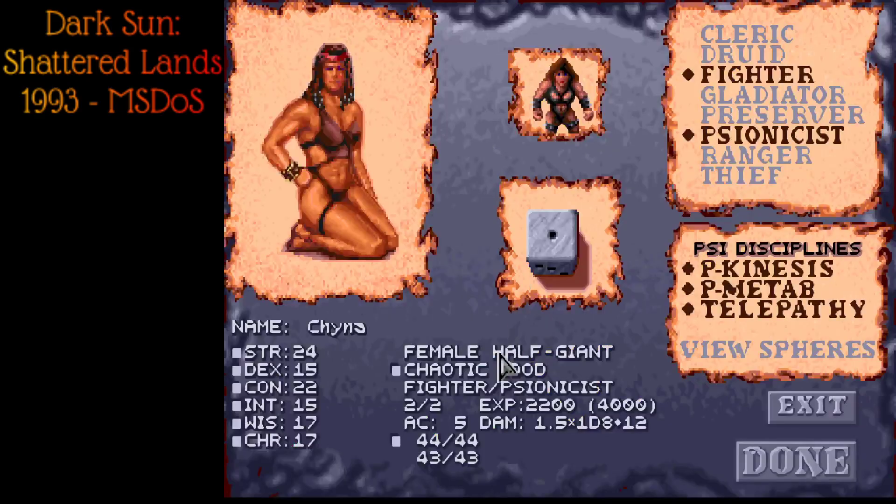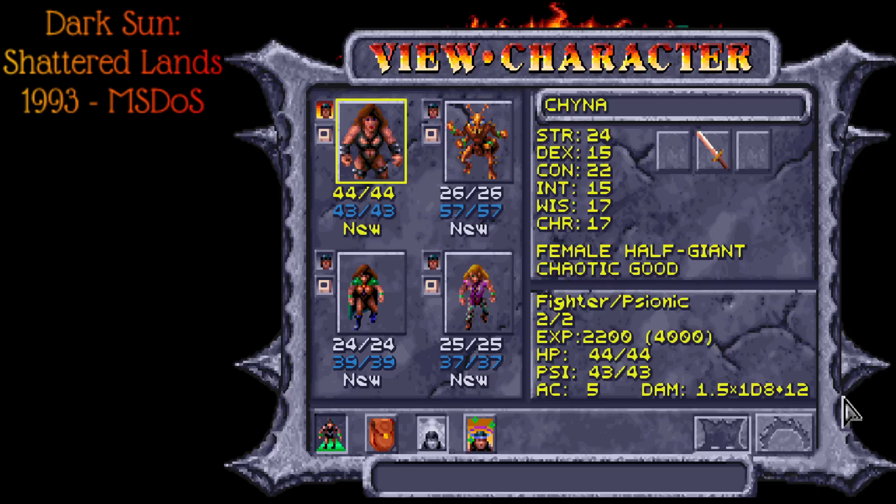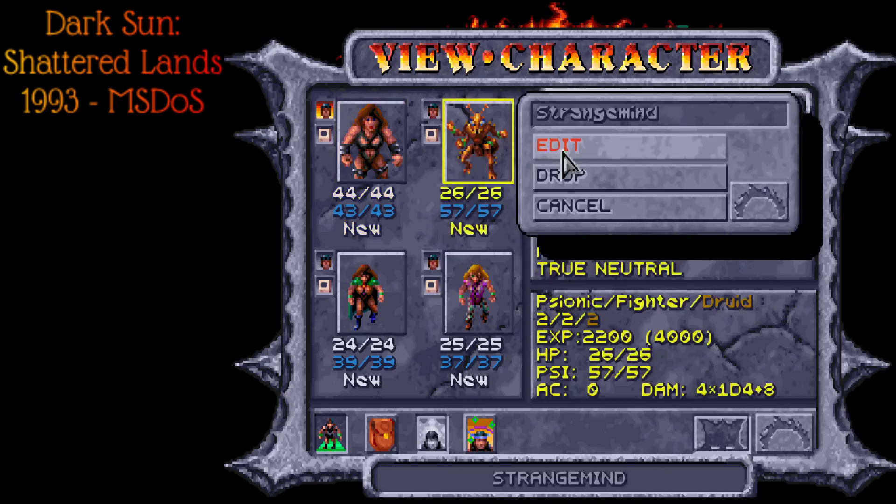Our first lead character is China, the half-giant chaotic good Fighter/Psionist. I did max their stats. This character will have probably the least AC at the beginning — weakest dodge — but highest HP. They will be our main frontline character, using psionics to self-buff and generally just smack things into oblivion with 24 strength. That's pretty awesome. Then we have Strange Mind.